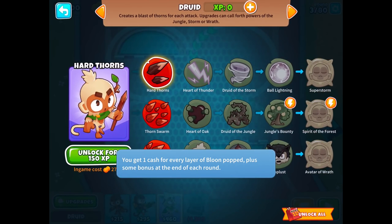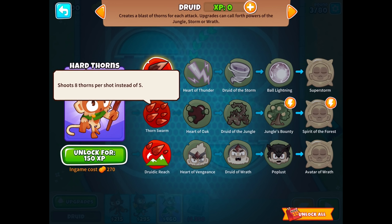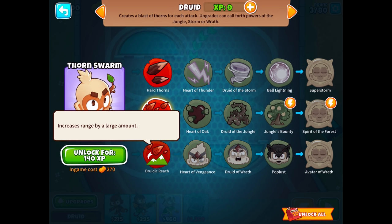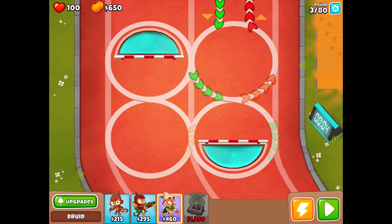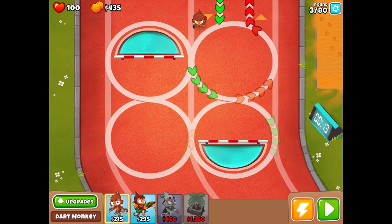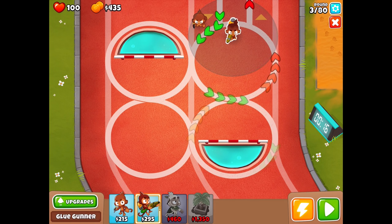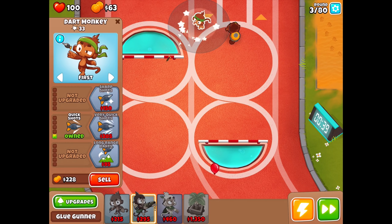We have some interesting ideas with the druid monkey especially — I've never tried the druid monkey before. Let's take a look at his upgrades. He has hard thorns that can pop two balloons each and pop frozen balloons, then shoots eight thorns per shot instead of five, and increases range by a large amount. We're going to start with the dart monkey. I think putting him here is good, and then we can get a glue gunner to start slowing these guys down — the glue gunner has some really nice range.